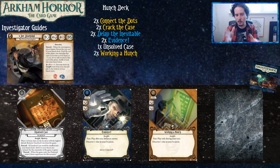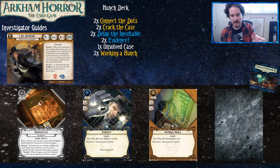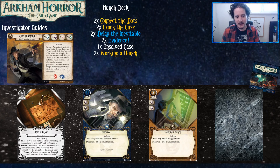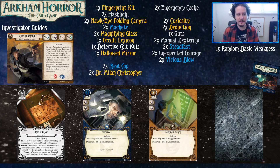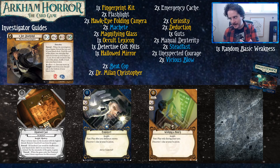Evidence and Working a Hunch are the perfect example of what the hunch deck could be versus what sometimes you have to settle for. Evidence is a good card, but it can end up being a dead hunch if there are no enemies in play or there's an enemy but no clues at your location. Working a Hunch is basically a free discover-a-clue if you can get to a location with a clue, which is very likely in this game. Of course there are times even Working a Hunch will be dead, but that's just the Joe Diamond issue — if your hunches were always correct, they wouldn't be hunches.